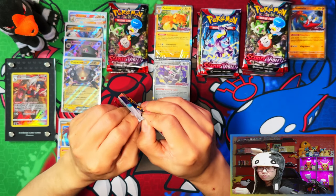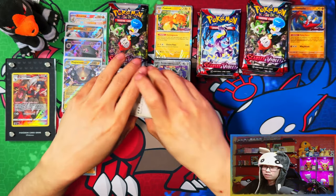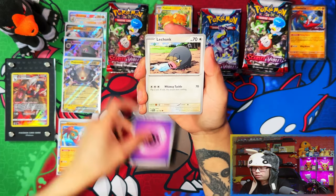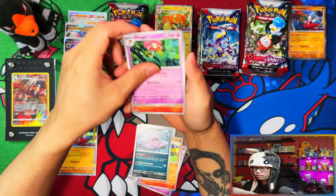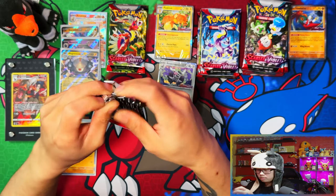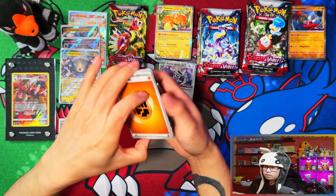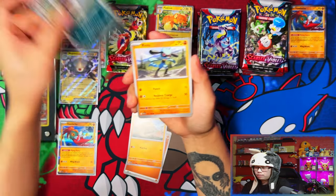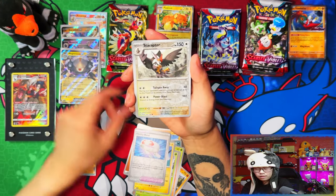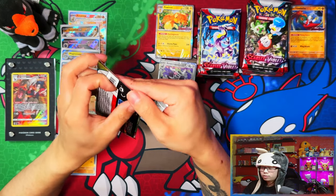Looks like I might have pulled all the EXes in this building battle kit. The only EX I'm missing now, from the top of my head, is the Gardevoir EX. There's no double rare slot for the ultra rare this time — we might see something in the second spot. Nope.